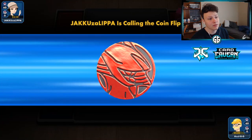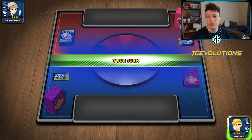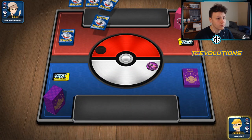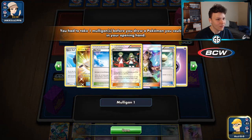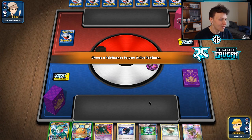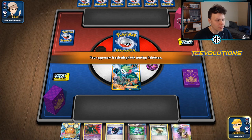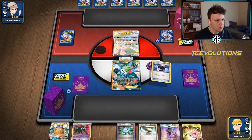Let's get into the games and show you guys how it works. We did win the coin flip so we'll be going first. See what our opponent is playing - it looks like a straight Fairy deck, maybe a Guardian deck. Should be pretty easy, no problem. Opening Shaymin, we'll Computer Search for Battle Compressor.